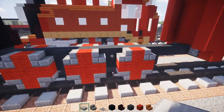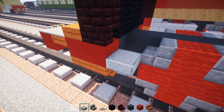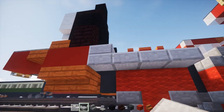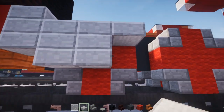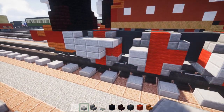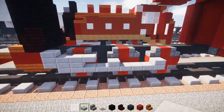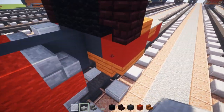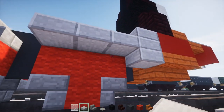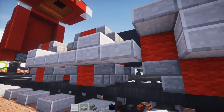Now we can add in the side rods. Add a double stone slab on top right behind the cylinder, then 3 slabs behind it. Next add a single slab, then 2 double stone slabs, and then a double stone slab at the front middle of the rest of the wheels. Connect them all together at the bottom. Do the same thing on the other side.